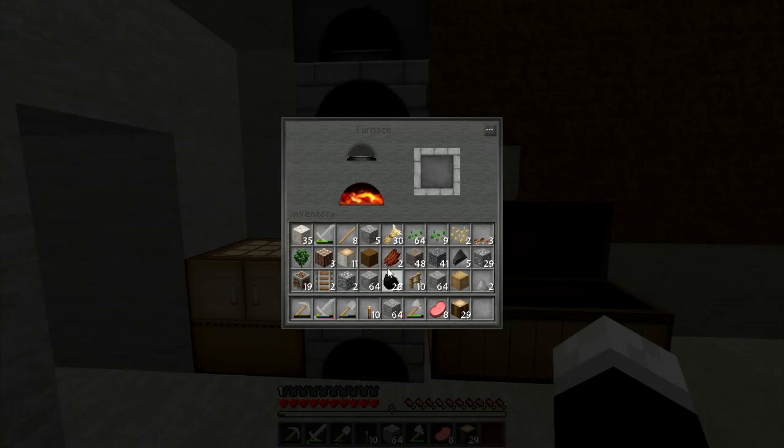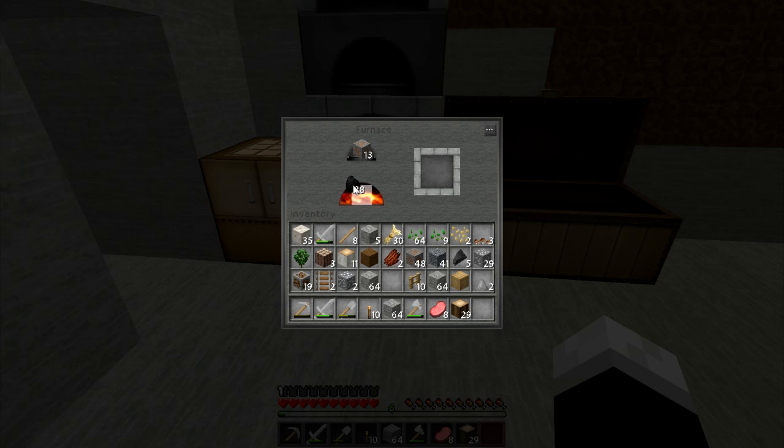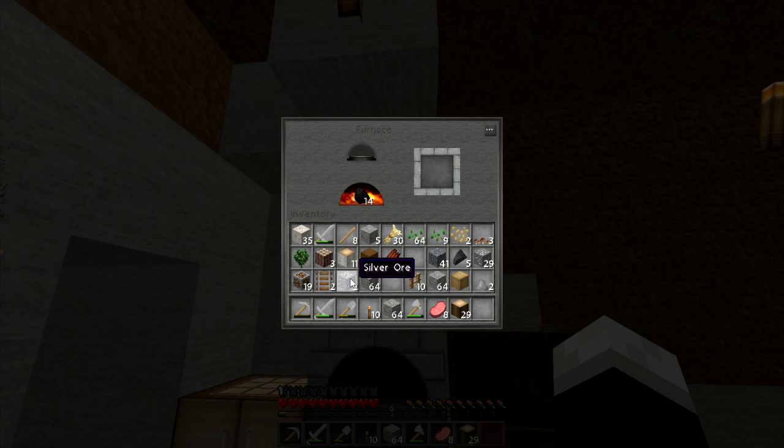All right, let's smelt some crap. Put 20 in there. Does copper smelt? Because I put it in here before and I'm pretty sure I left it in there. It's smelting. Now I'm going to put all this other copper in there. Gotta put some more in here. Ooh, I got some silver. Don't know what that does. Probably some gold-related crap, because gold is crap in this game.